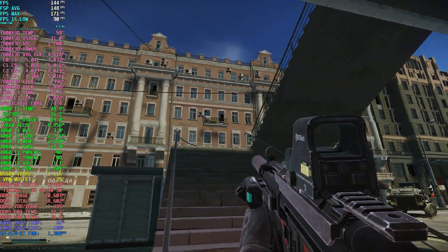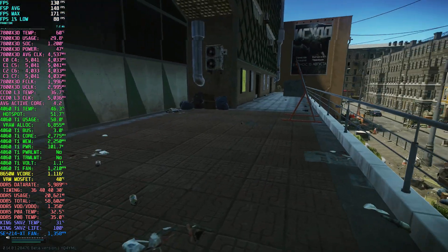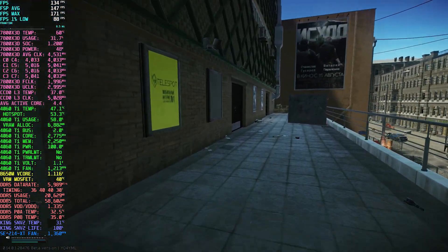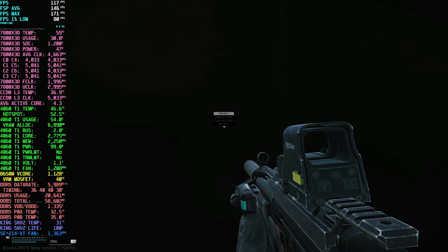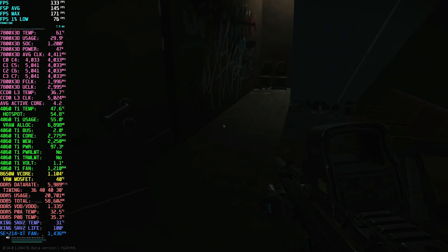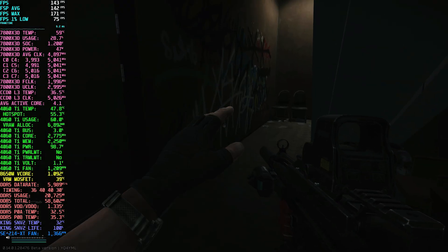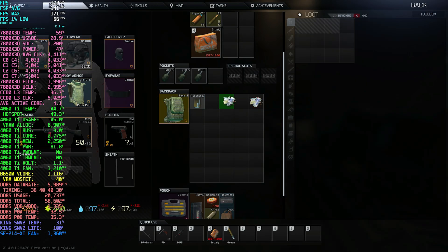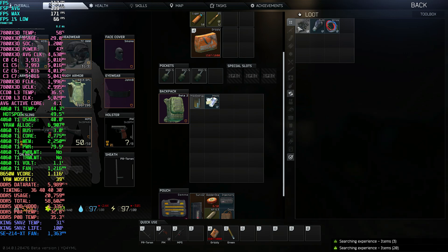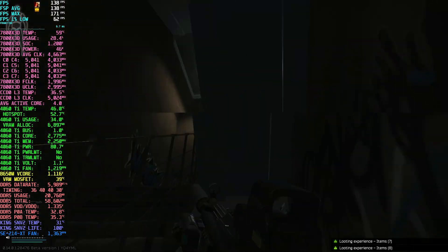This is one of the maps where the graphic settings make a big impact from what I've seen. In order to get the best performance while not giving up too much visually, I've gone with medium textures on DLSS balanced. This is my optimal setting for this configuration on Streets in update 14.0.1. I'm going to upload the Interchange raid next and I hope you'll check it out.